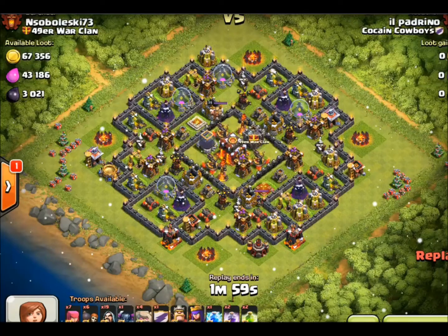Hi, this is Brumski with 49er War Clan. Today I'll be showing you a 5 Golem attack on a Chief Pat base. This strategy works so well because with 5 Golems you don't have to freeze the Inferno Towers.